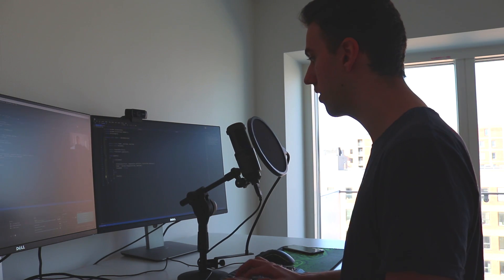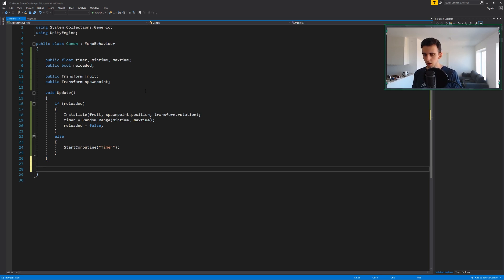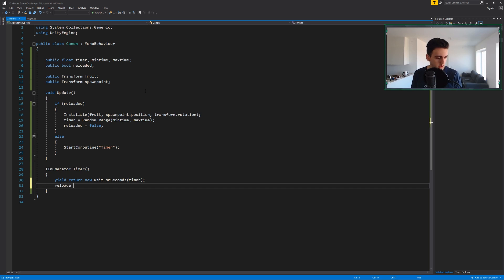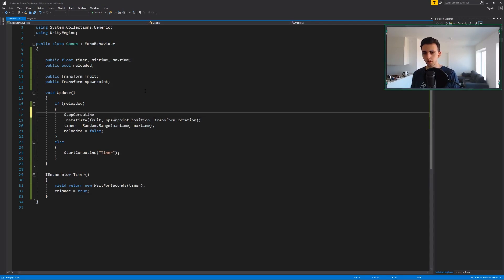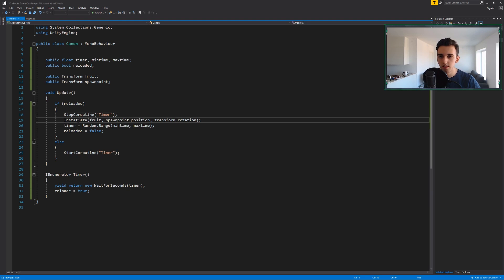We call StartCoroutine('Timer'). Down below we write IEnumerator Timer: yield return new WaitForSeconds(timer), then after waiting we set reloaded to true. We're also gonna call StopCoroutine('Timer') so that we reset it properly. Now back to Unity — there's an error with 'Instantiate' spelling.